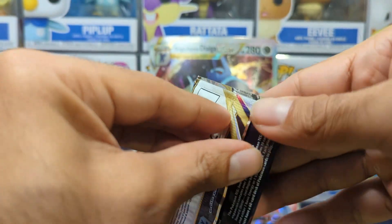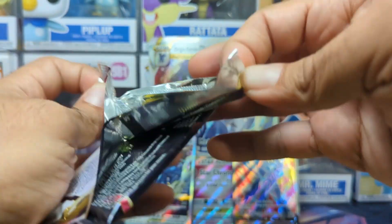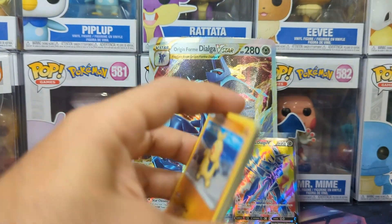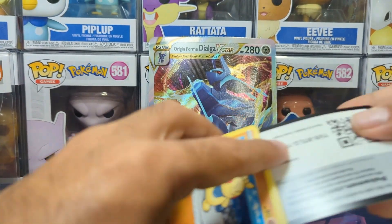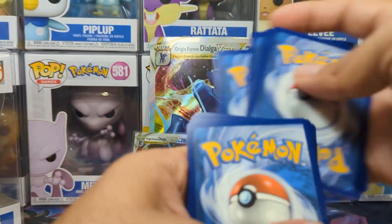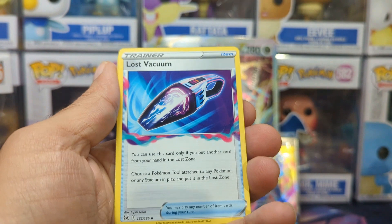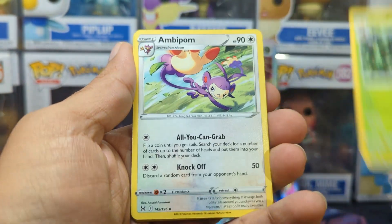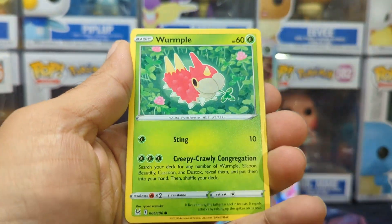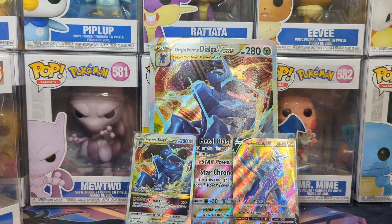We have Lost Origin coming up last. The big hitter in this set is, of course, the Giratina Alt Art. Same as Astral Radiance, we also have the Trainer Gallery, so we have potential for two hits. Starting it off with Psychic and then Lost Vacuum, a Kricketune, Ambipom, Makuhita, Electrike, Murkrow, Shuppet, Wurmple, a Reverse Pyroar, and then a Falinks Regular Hollow.